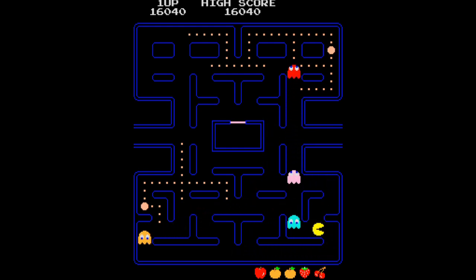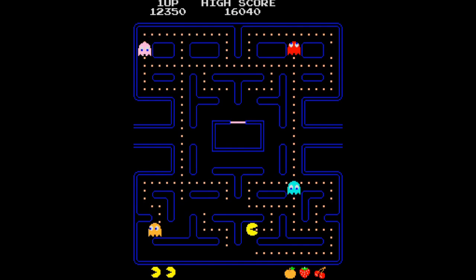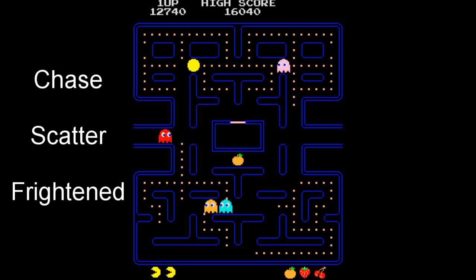The ability to corner is one of the tools that the developers have given that rewards attentive players who notice it and can take advantage of it. Toru Iwatani also built other mechanics into Pac-Man that give the player a brief respite from the ghost's pursuit. There are three modes of behavior that the ghosts can follow: chase, scatter, and frightened, each of which changes the behavior of the four ghosts.